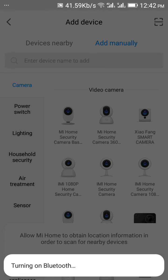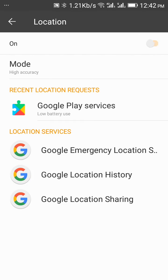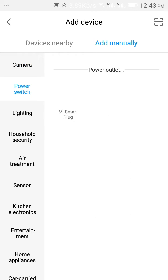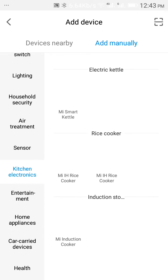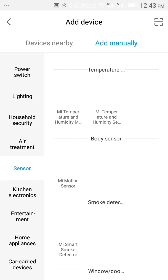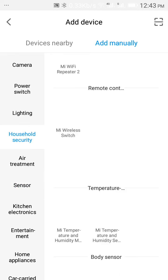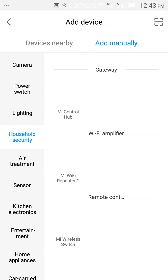Turn on Bluetooth, then turn on GPS as requested by the app. There are many many categories of devices from Xiaomi, but if you searched everywhere, you won't find this specific extender. It's supposed to be in Household Security — see, there's only Wi-Fi Amplifier and Mi Wi-Fi Repeater 2, but not this one, the Wi-Fi Repeater Pro.